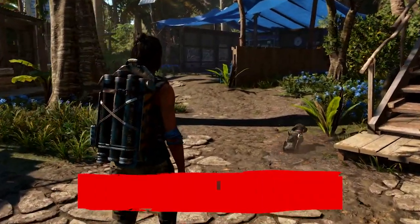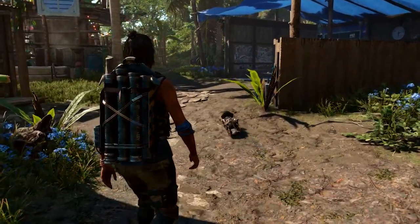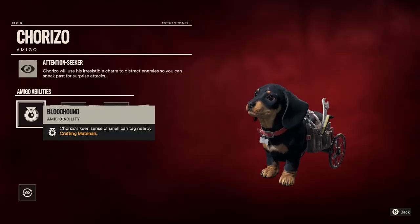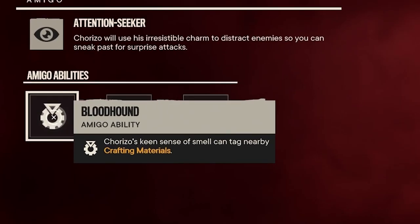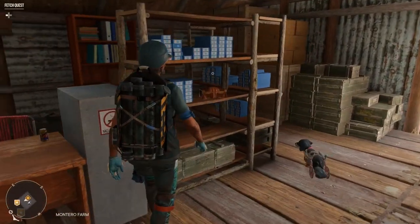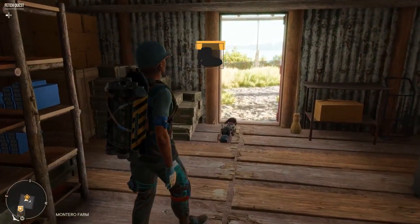There's other help out there for finding more resources — always make sure you have a good amigo by your side. Chorizo's small, but he has a lot to offer. His first ability, Bloodhound, lets him sniff out and tag nearby crafting materials. It can be very easy to miss some hidden resources, but not with Chorizo's help.